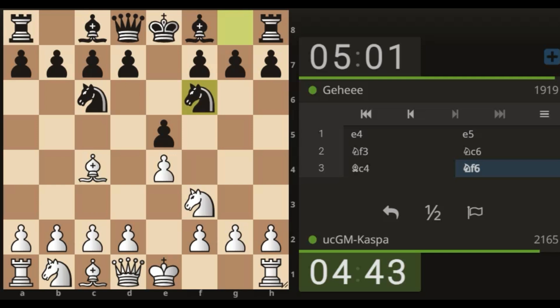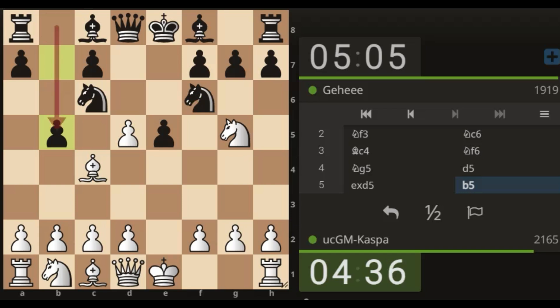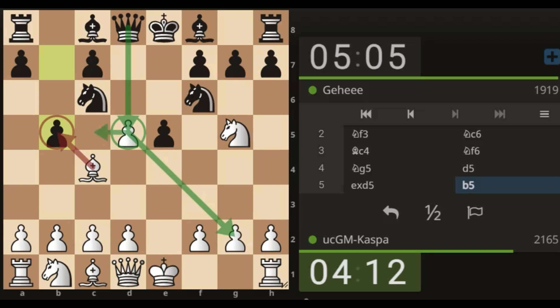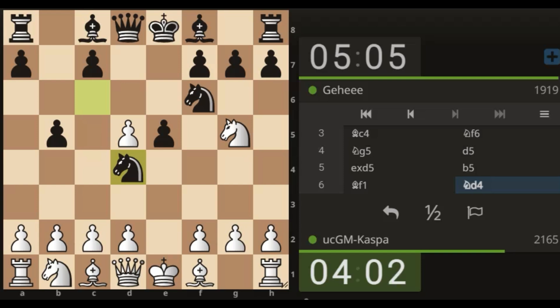They always see the two knights defense, so knight g5 is always on the plate. I expect to see d5, and I'll play knight g5 as planned. Pawn takes, and then pawn to b5 — my opponent is now playing my top recommendation for the two knights defense. I know the correct move is bishop f1, not taking on b5. If bishop takes b5, black takes on d5 with the queen — queen takes d5 — attacking my pawn on g2 and also my bishop on b5. So taking on b5 is not recommended; bishop f1 is the correct move.